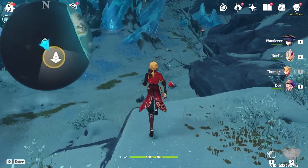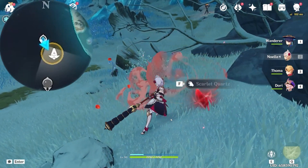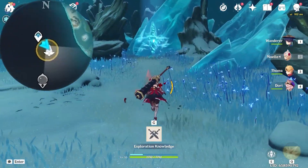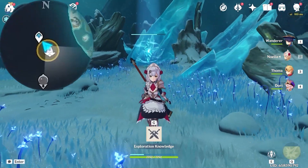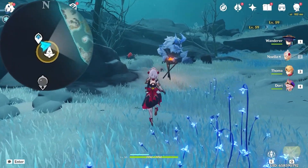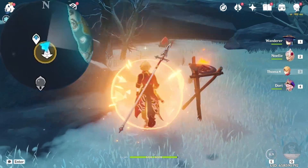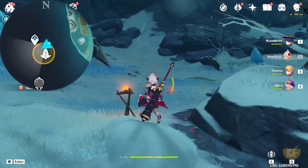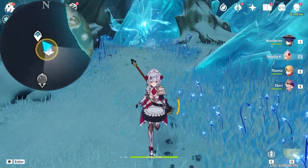For the Strange Ice, let's break this red stone and it will drop a Scarlet Quartz. Let's pick it up and hit the Strange Ice in the middle. We're going to do it four times. Let's turn towards east, right side on the minimap. We're going to defeat this monster. After that, there's a Scarlet Quartz behind. Let's pick it up and hit the Strange Ice in the middle. That's the second one.